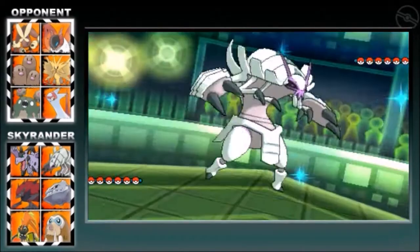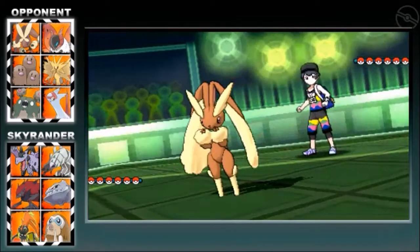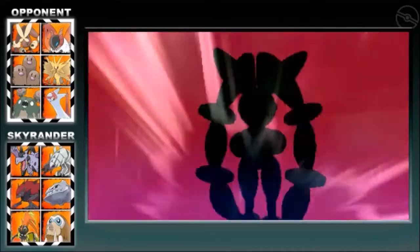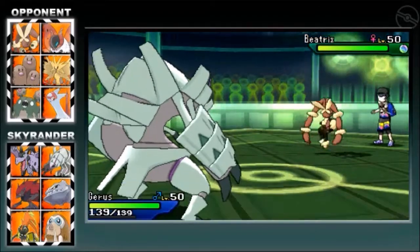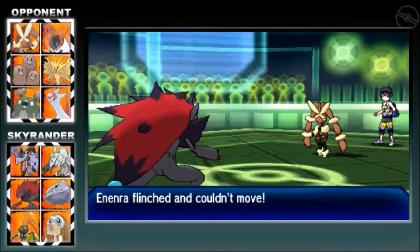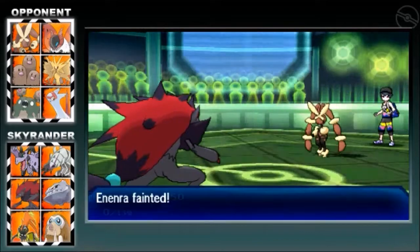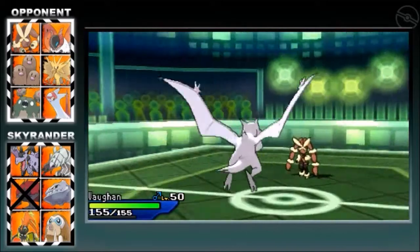From the get-go, I lead with Golisopod as my opponent leads with Lopunny. I am Scarf — not with this Pokémon — you think I'm the mighty Golisopod? Psyche! He goes for Fake-Out, revealing my master plan. Of course, I am the Zoroark — the Scarf Zoroark — the one that's going to release the Focus Blast and OHKO Lopunny turn one. No, of course not. We missed that, Zoroark falls, and — okay. We still have Mega Aerodactyl.